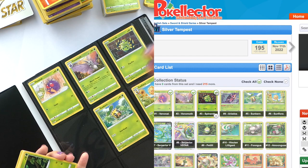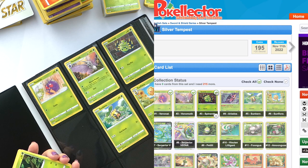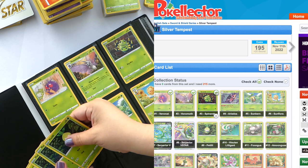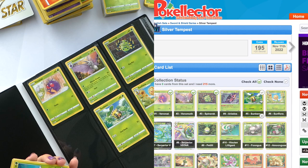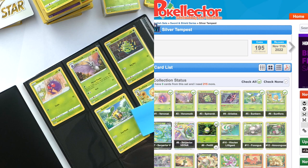We also got Sunflora. Within the grass typing, Pokemon also keeps evolutions together in the same type — another way to keep track. Number six, then we have number nine — seven, eight, nine for Petalil. We slide that in, make sure we've checked off the cards on the website. I can put these other grass cards to the side and then go in with my sticky notes.